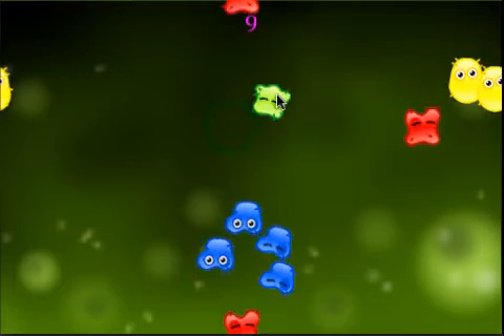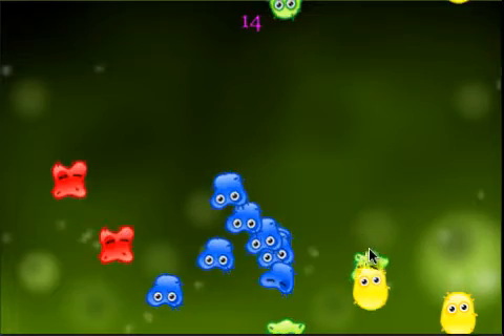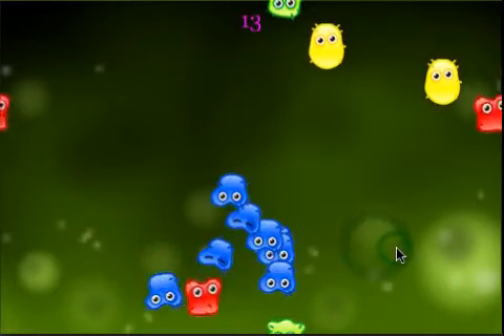The fourth one is the green germ. Every time you touch it, it will actually change direction, and that will take five clicks to destroy.